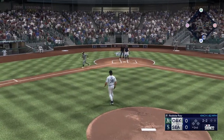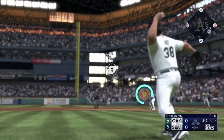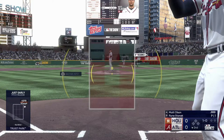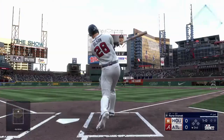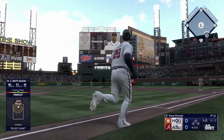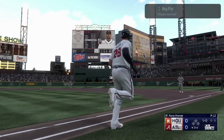You're going to strike out four batters with Robbie Ray, and that should also be another easy one since it is just pitching. And then lastly, you're going to want to play the one game, which is three innings with the Atlanta Braves to defeat the Houston Astros for the 2021 World Series, and I did beat their ass.